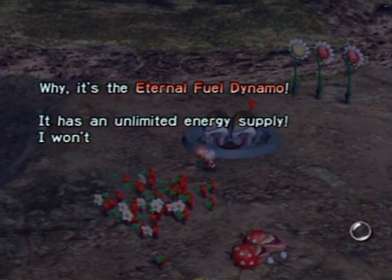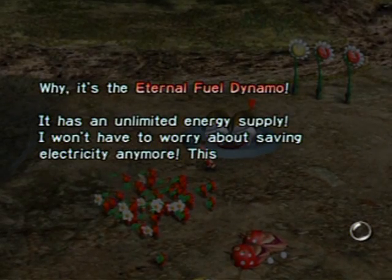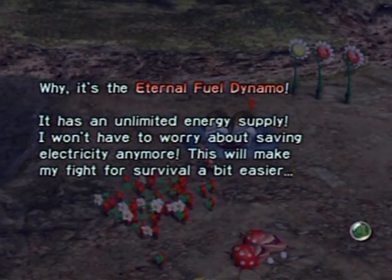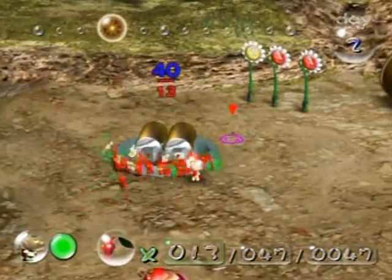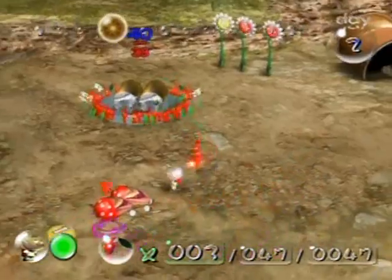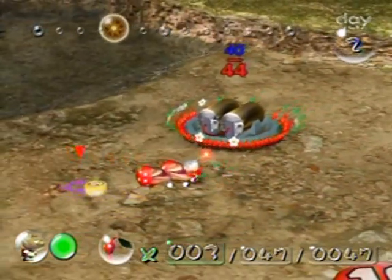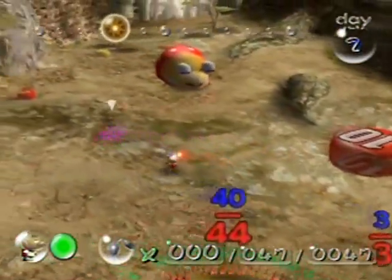The Eternal Fuel Dynamo has an unlimited energy supply — it will make the fight for survival a bit easier. This requires 40 Pikmin and I've got 44 on it, so I'll have these three take that back.